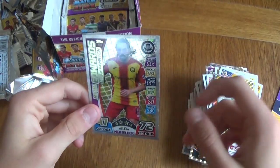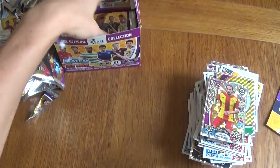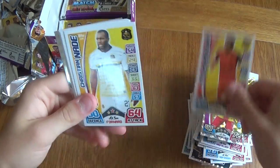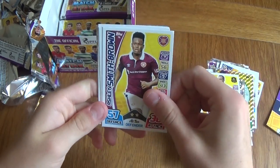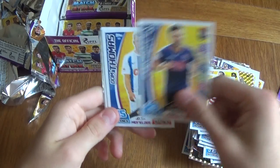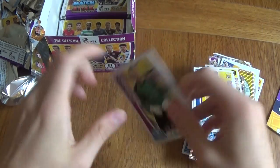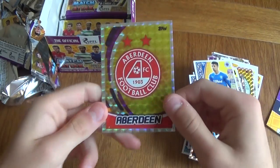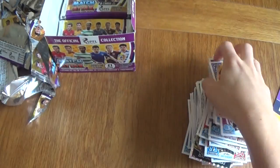We got the Livingston badge — a non-shiny badge; it's rare to see, most of them are shinies but Topps points out some badges that are not shinies every year. We got a Celtic badge and a man of the match Ryan Edwards. We got McMullen, Nade, Smith-Brown, Tarris, Shulk, Thomas, then fan favourite Cardoso, and another Aberdeen badge.